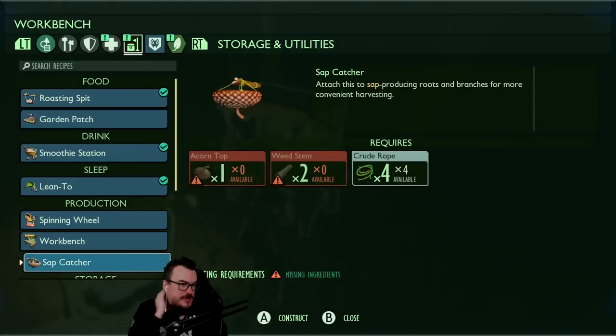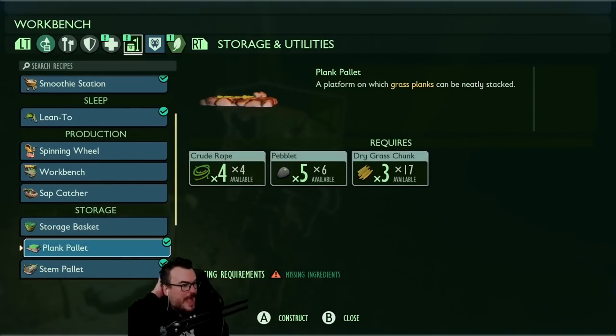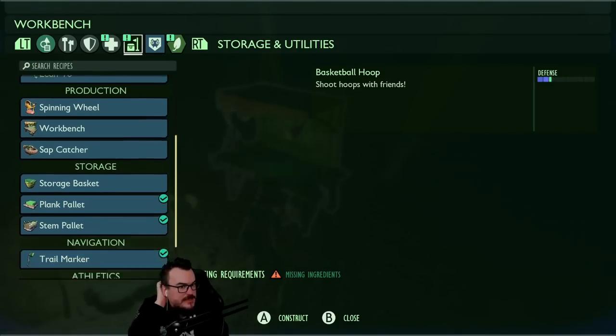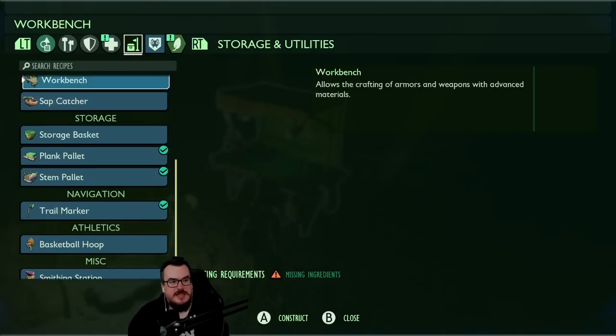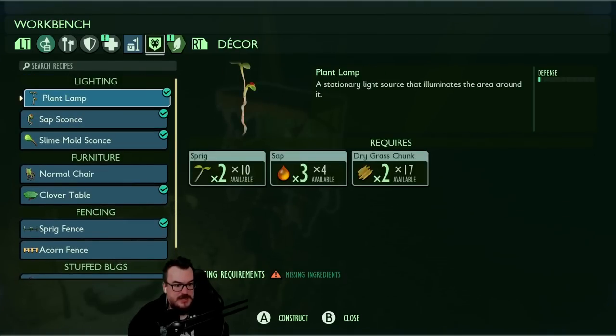Workbench — creation of weapons, sap catcher, storage basket. Grass planks can be stacked. Trail marker. A basketball hoop. I kind of want some more lights so I can see.